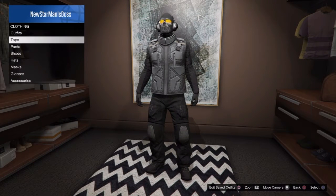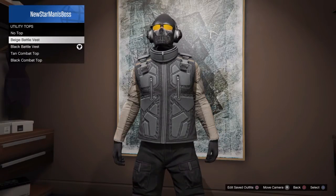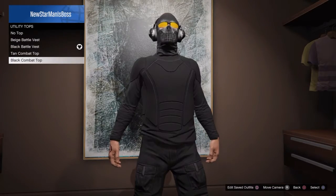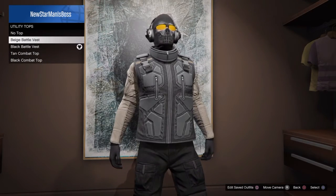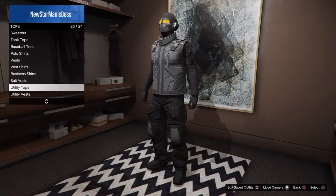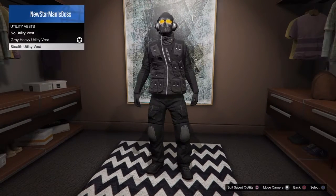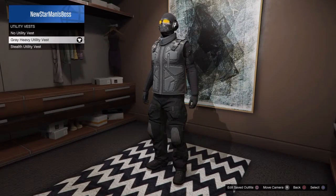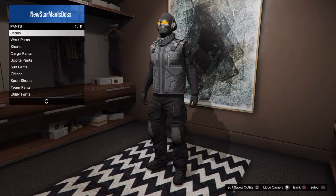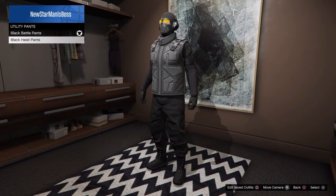So what you first want to go do is go to Tops, then Utility Tops. I picked the black battle vest — you can pick whatever you want, it just has to be a battle vest. I think this fits Ghost more. For utility vests, I went with gray utility vest because it looks really cool.